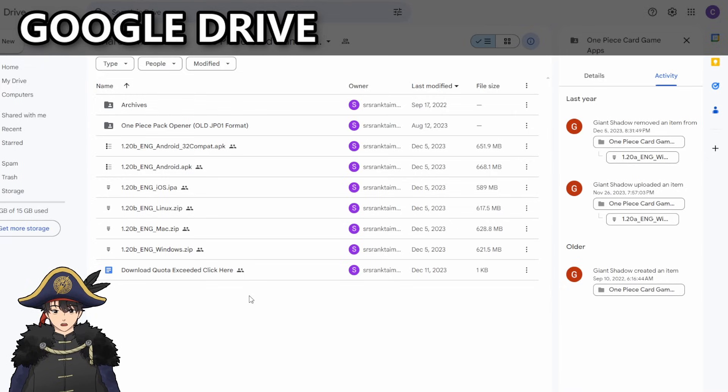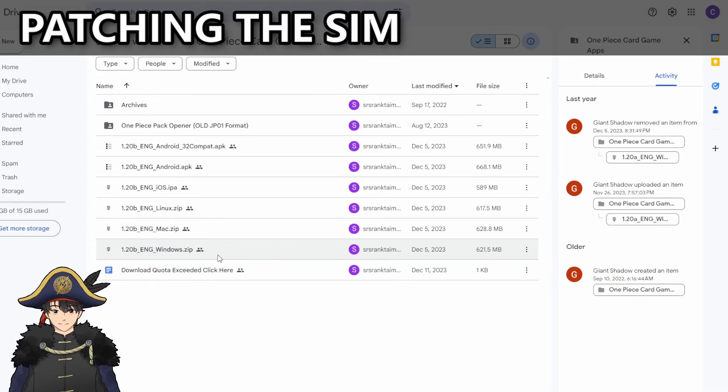Here is the Google Drive link with all the different systems you can play the sim on — there's an Android version, 32-bit version, iOS version, Linux, Mac, and Windows. I only have experience with the Windows version, so that's what this video will cover. One thing to note about the sim is that there's no way to easily patch it, so whenever a new version comes out with new cards, you do have to redownload it from scratch. But it's a very minor inconvenience — if you have everything bookmarked, it's no big deal.